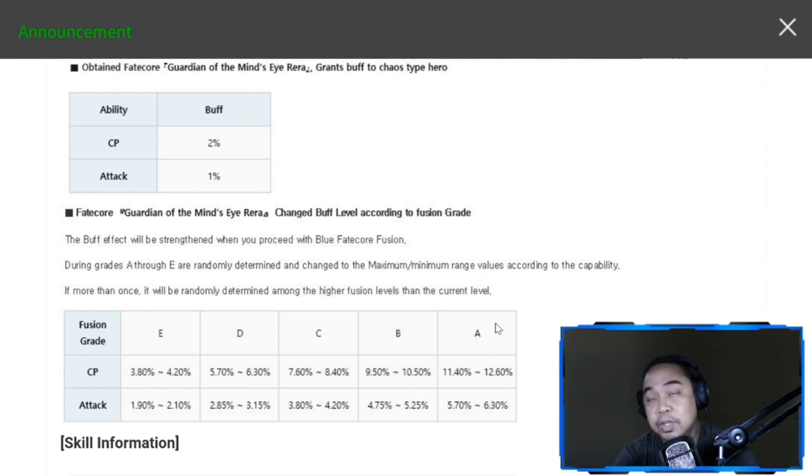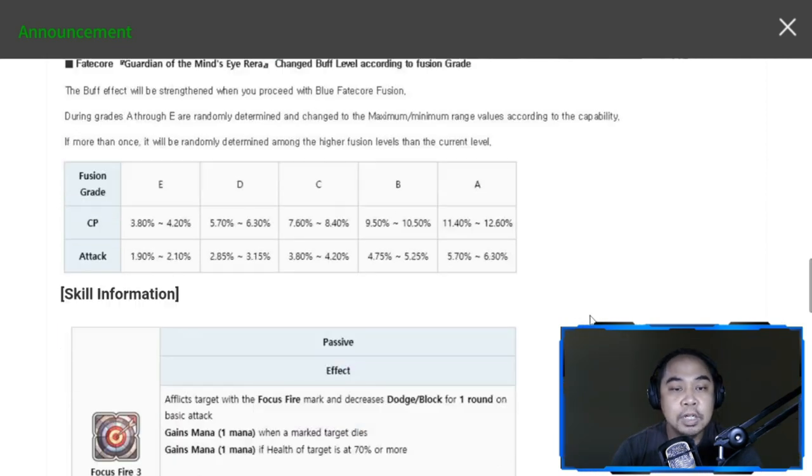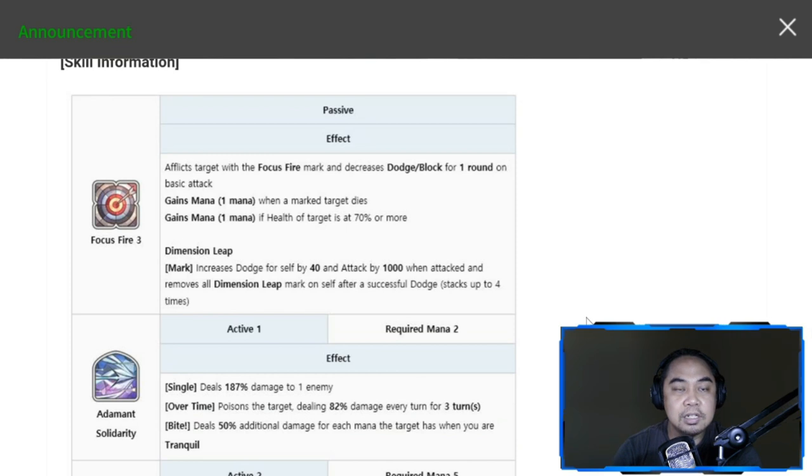Take a look at the increase in percentage — it's actually good. Once you reach level five, 570 to 630 percent is good enough. The combat power gain is not bad either; if you haven't cleared some PvP content due to combat power thresholds, this will also help you there. Now let's look at her skills.